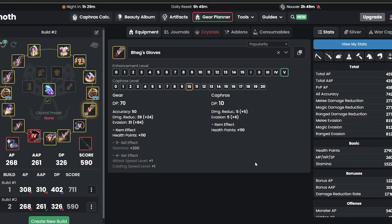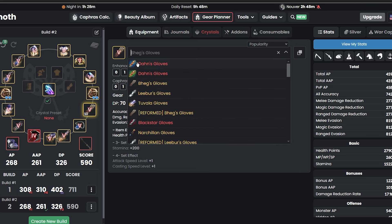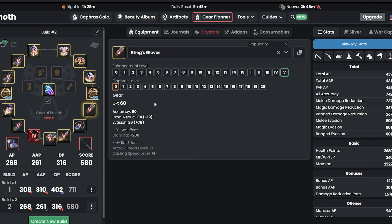If you want to play it safe, come back here, pick Begg's Glove, get it to PEN, add your Caphras to level 10, and eventually get Don's Glove just like that. For now, let's just take the free PEN Begg's Gloves and move on to the next step.